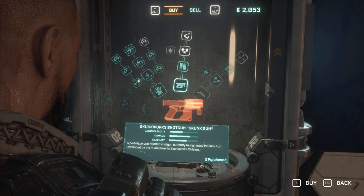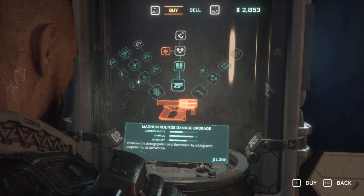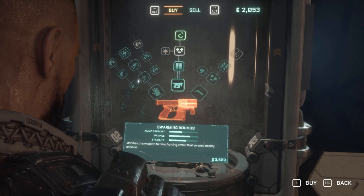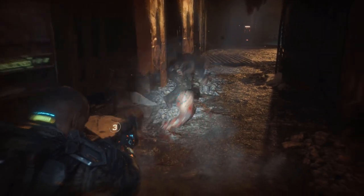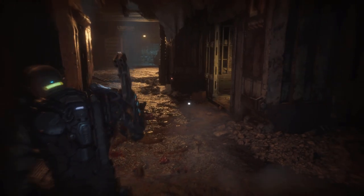Your next gun is going to be the Skunk Works shotgun — it's a little handheld shotgun. I did use this a little bit, but it's not worth upgrading. I prefer the shotgun you get from Danny over this one because it holds more ammo and its final upgrade is a lot better. Maybe upgrade the ammo capacity, but beyond that I wouldn't upgrade this either.